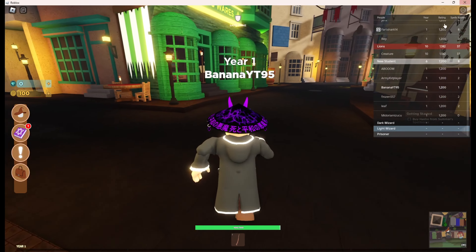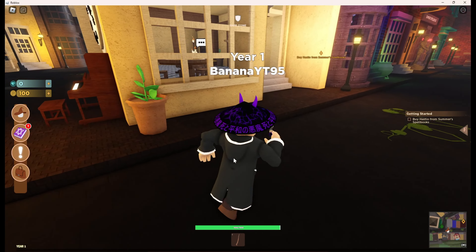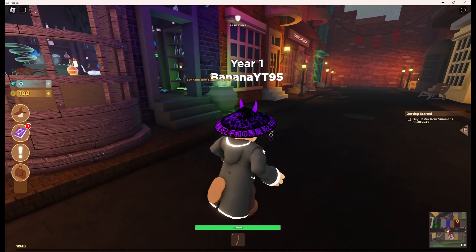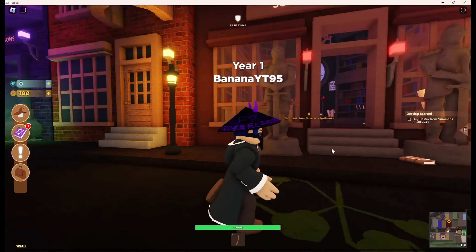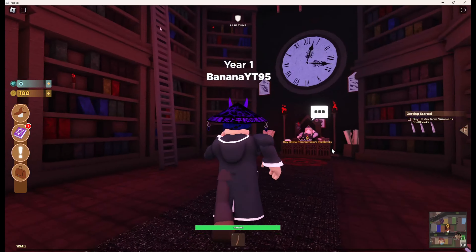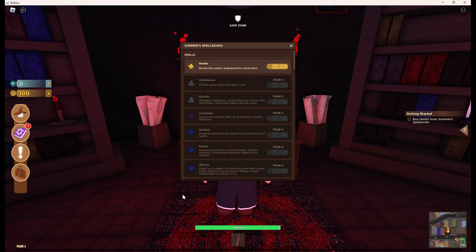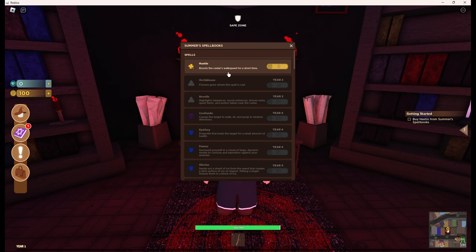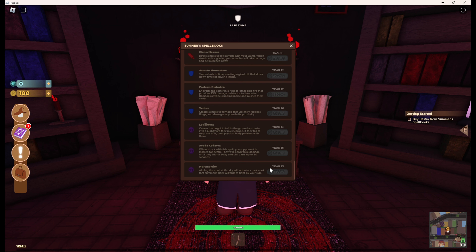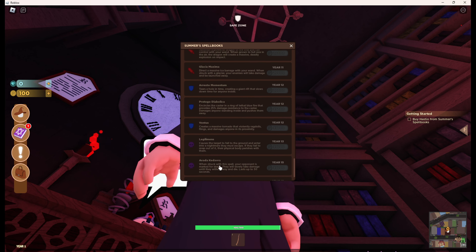Oh interesting - wrong button. Here we see you can become a prisoner - is there Azkaban in this game? Dark wizard and light wizard options too. Now that we've picked everything up, it tells us to go buy spells from the spell books shop. You just buy spells - oh my god.